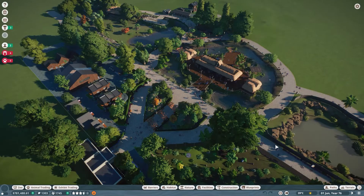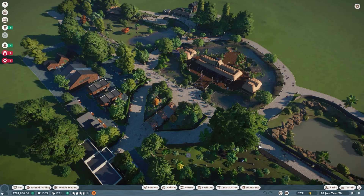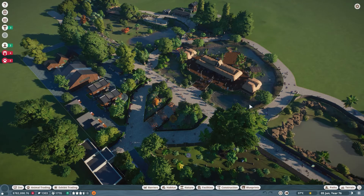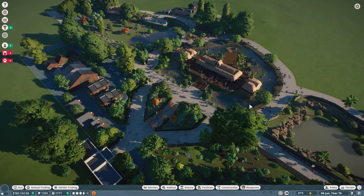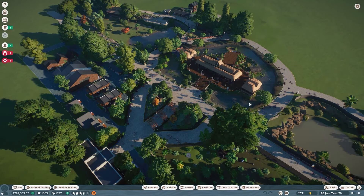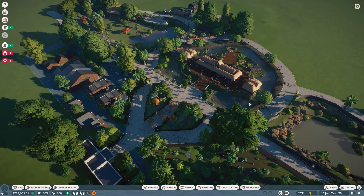Hi guys, welcome to my channel Flaming Yakuma. Today we'll be playing Planet Zoo. If you guys haven't watched part one of this series, please do watch it — I'll be expanding my zoo with a tiger enclosure this time. Last time, most of you wanted me to do a tiger enclosure and show how I build my zoos, so I'll be doing just that.